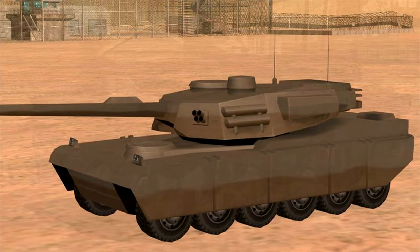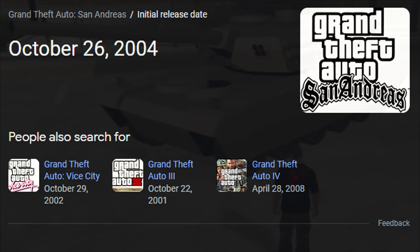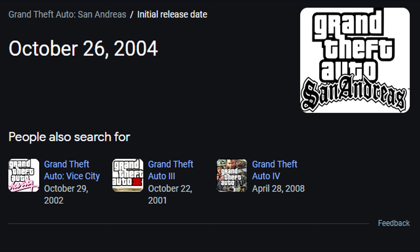Instead of tracks, this great value Abrams tank drives on 12 tires. I'm not entirely sure what the reason for this was, but I suspect it had to do with the limitations of the technology at the time. When you consider the game is nearing its 20th birthday, it's not too hard to believe. If you're more familiar with the game engine than I am and have a different reason, do let me know in the comments.